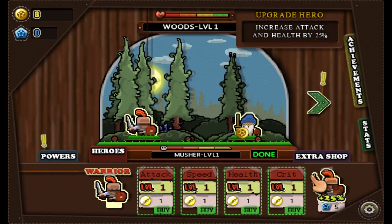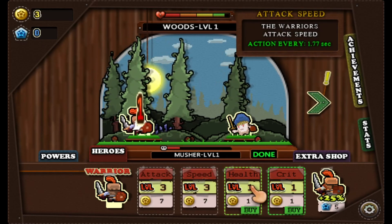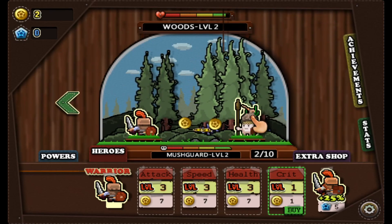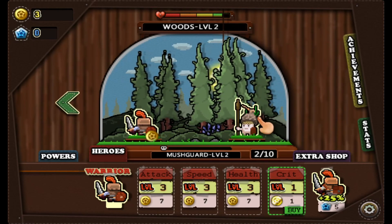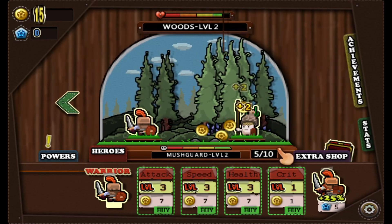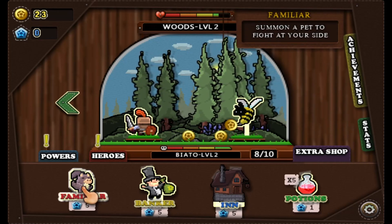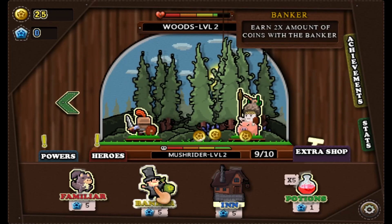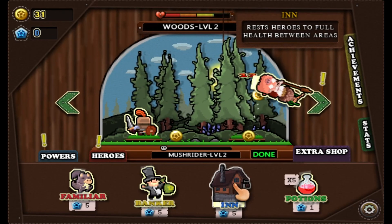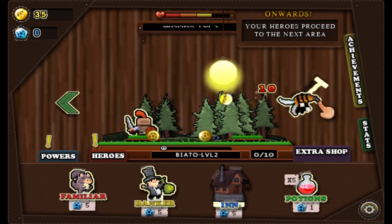Heroes — I can upgrade the hero when we get these star points. I bet when we get into these zones, these dudes do more damage and have more health, but they give us more coins — that's usually how it goes. Right here there's a Familiar to summon a pet to fight at your side, a Banker that gives 2x the coins, the Inn that sets spheres to full health between every area, and potions that just heal your dude. So that's pretty cool.